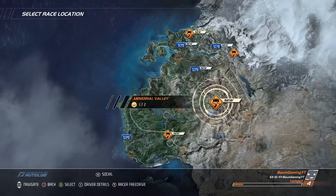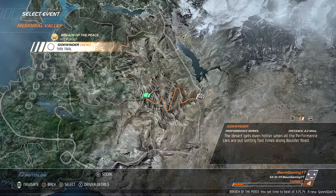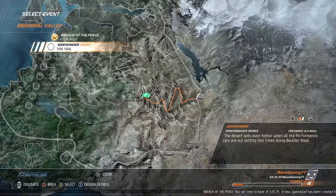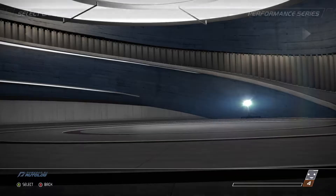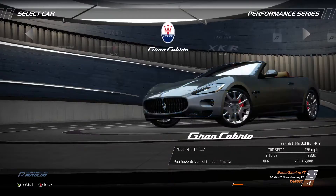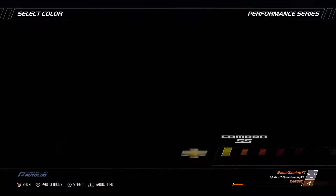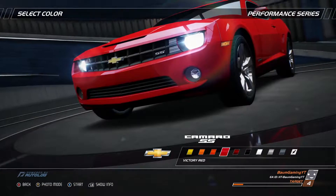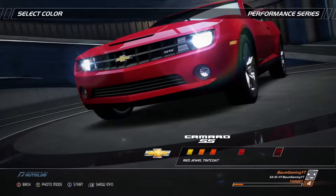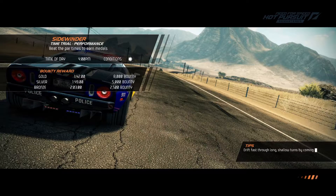Let's jump down here. We're going to go to Memorial Valley into Sidewinder. It is a time trial — 4.2 mile time trial. Looks like we get to pick our car here. A Camaro is probably our fastest one still. We're going to jump back into it. Take out a nice red this time. So we have a minute and 42 seconds to get the 8,000 bounty.